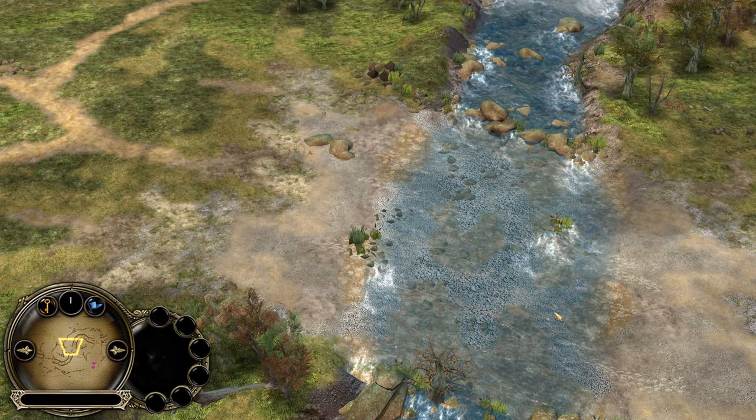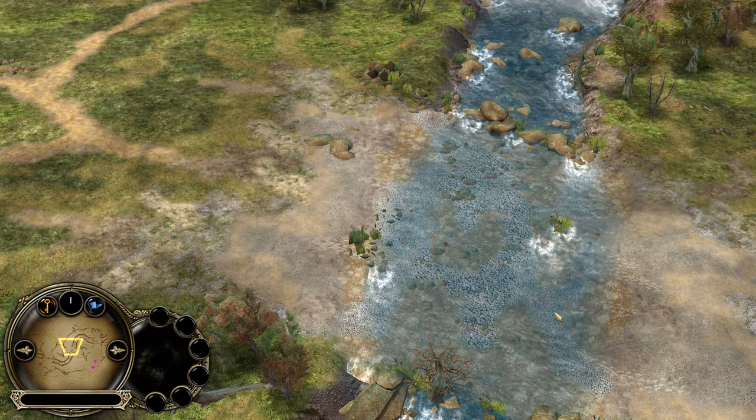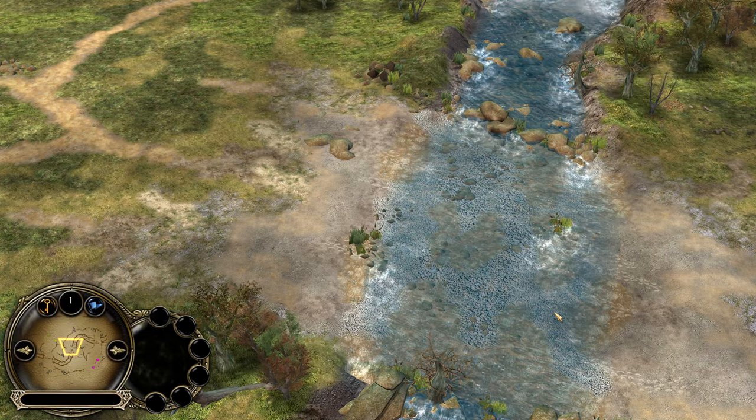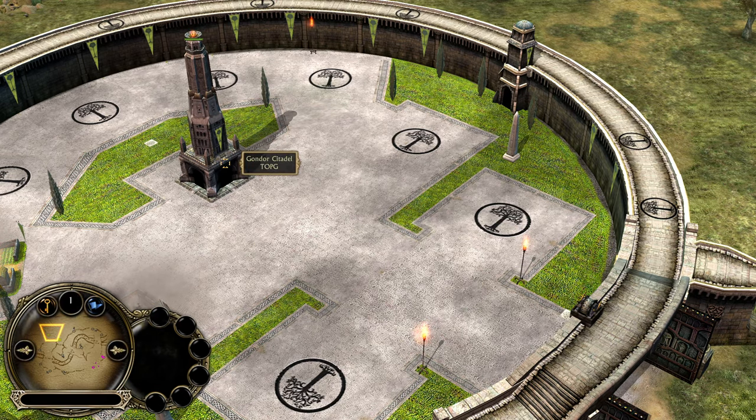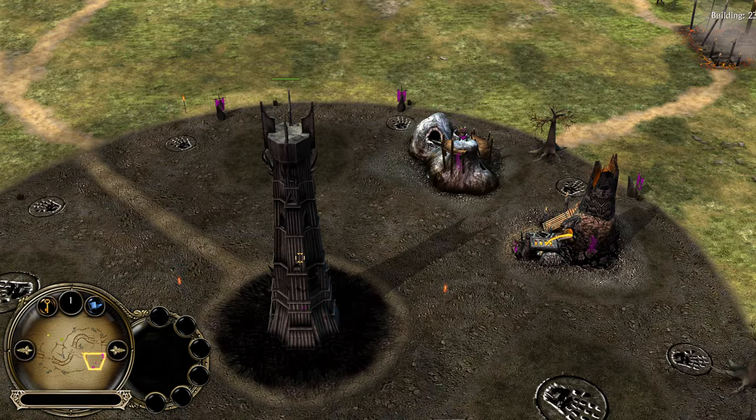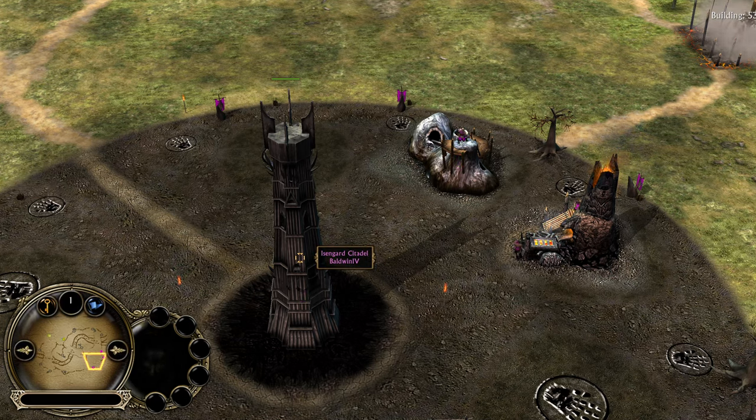Welcome to the map Forts of Eizen in BFME1 on patch 2.22, a video commentary between good and evil — the yellow Gondor player Top G versus the pink Isengard player Boltwin.